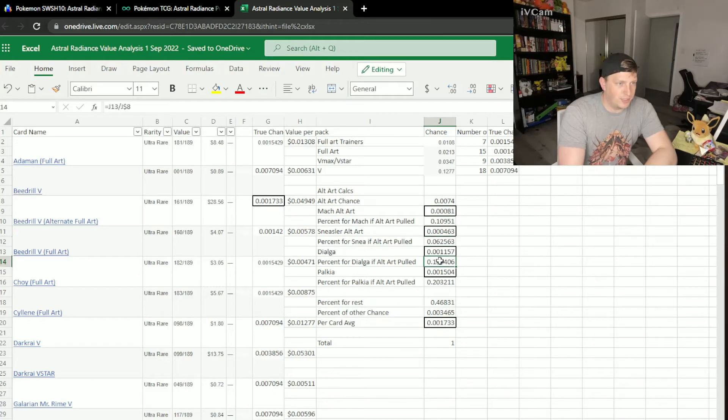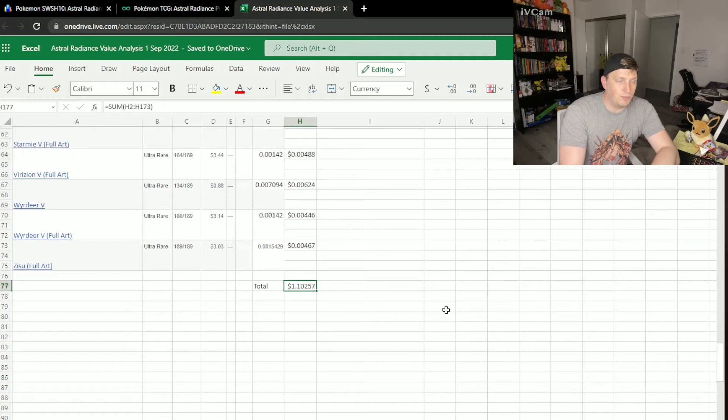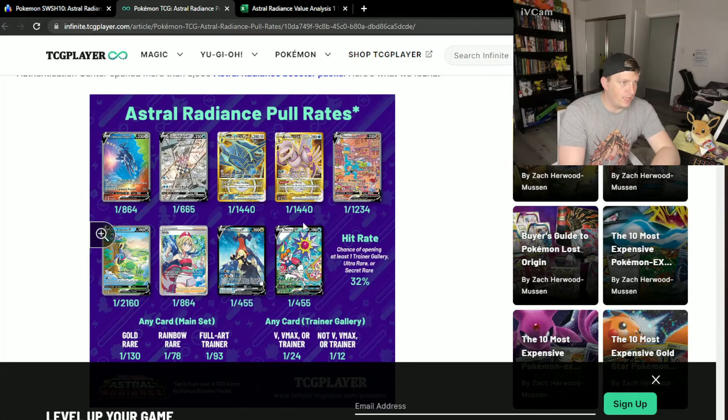So I added up all those percentages and subtracted them out. The other two alternate arts in the set that weren't individually listed, like the Beedrill, were given a per-card average based on the actual pull rates. Same method — multiply out the 28.56% to get an anticipated average of 5 cents per pack from the Beedrill. These are all summed up at the bottom, and you expect to get about $1.10 from ultra-rares from every pack on average. That's not saying you get an ultra-rare in every pack; it's saying if you open a bunch, you should on average get about that much. I did the same thing in the trainer gallery with the pull rates for the Garchomp V and the Starmie V.